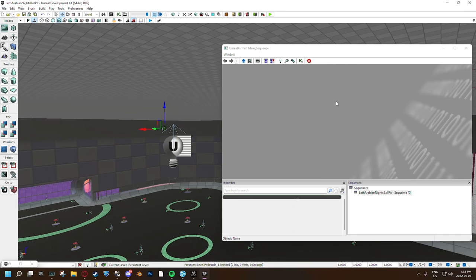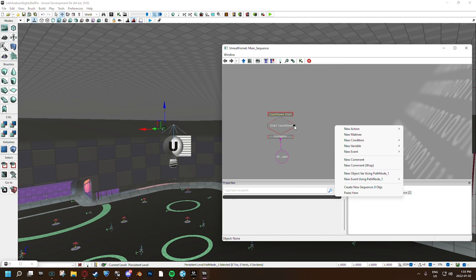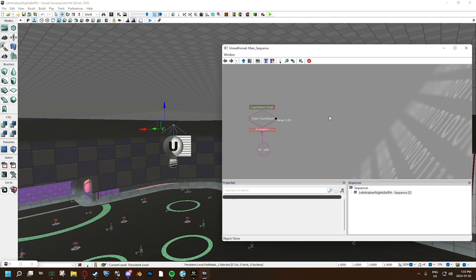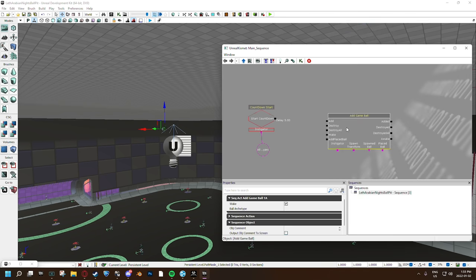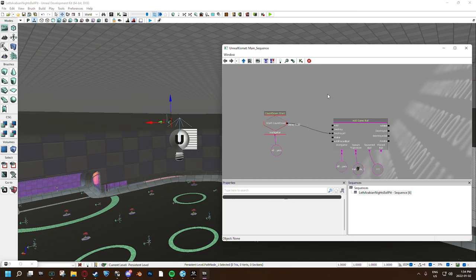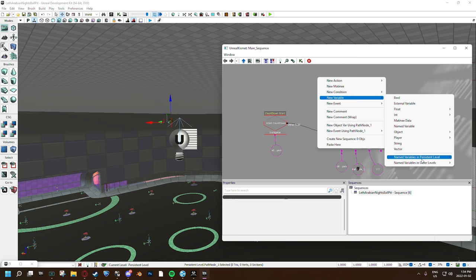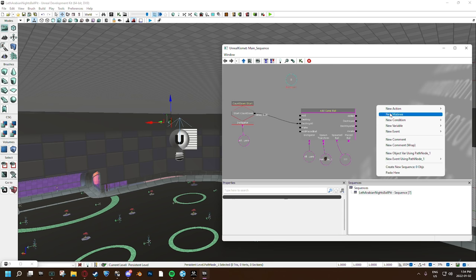So I'm going to go into Kismet, which is the thing I can use to spawn stuff. What I'm going to do is wait until the countdown starts, wait five seconds — because the countdown event starts before the 3-2-1 countdown — and then destroy all Rocket League balls to start off with. I'll use an Add Game Ball node and destroy all Rocket League balls. I also want to count the number of balls in the level and watch the framerate as this happens. So I'll add a new variable — an int — starting at zero, and I'll call it ball count. Then all we need to do is go into a loop.